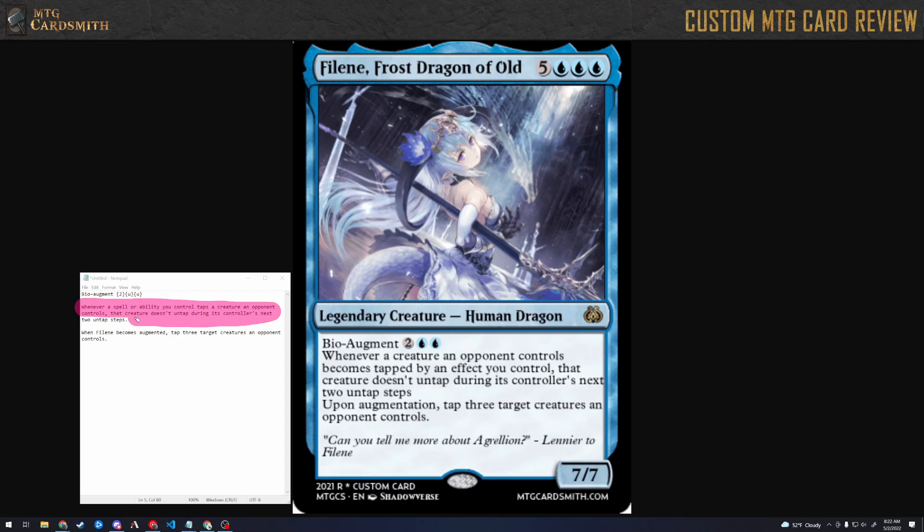I think you either go with a version where only the creature is tapped for one of your opponent's untap steps, or alternatively you could say: whenever a spell or ability you control taps a creature an opponent controls, put an ice counter on it — that creature doesn't untap for as long as it has an ice counter on it. So you could just permanently lock something down.